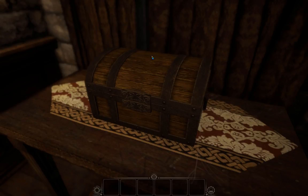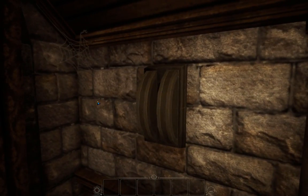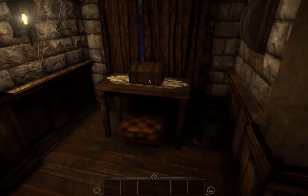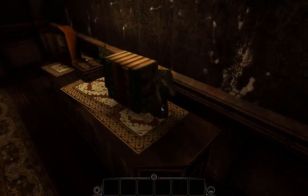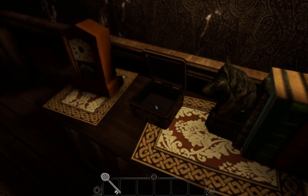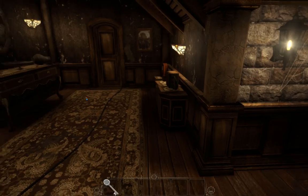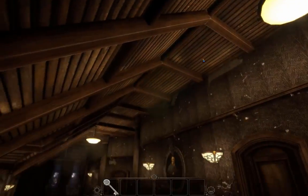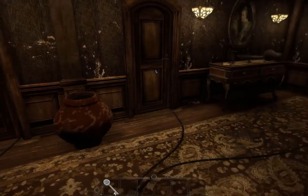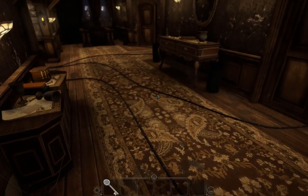Sounds like one of those yellow stars. And obviously we need a lever of some description. Let's see what else we've got before we go into the rooms. A key — nice! It's got this weird Celtic knot on it. Is there anything else we can look at? Okay, so this is the first door, then this one, then this one — they all have wires running out of them and these two go straight to here.